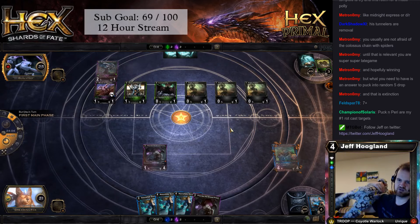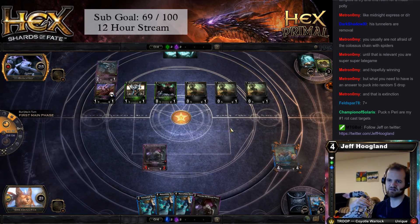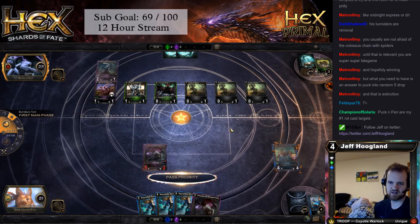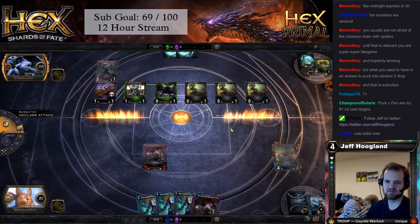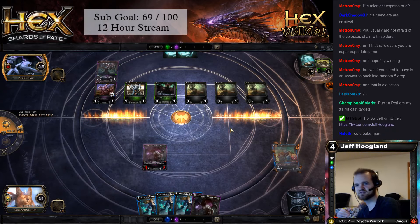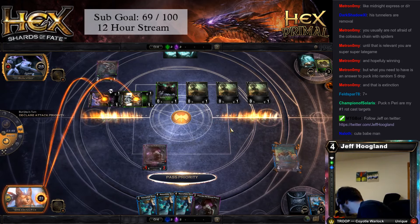This gives my guy minus two, minus two, I believe. So I can still block one of his guys, but I can't kill them. I might activate Fentyo and then play the Sorceress out, try and get lucky. Worked last time, right?